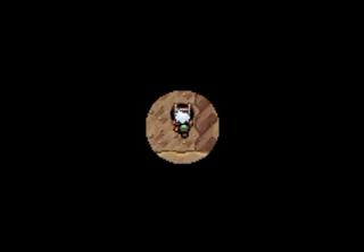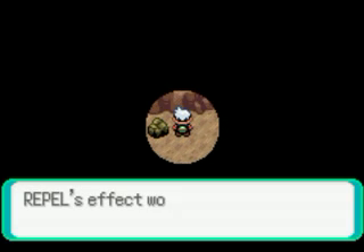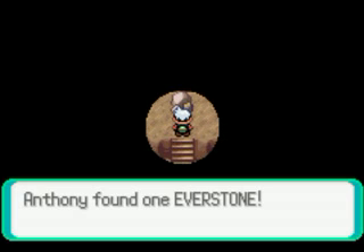Alright, I forgot — to basically use Flash you have to beat Brawly the gym leader, but since I haven't beaten him yet I'm going to have to do this blind. Anyway, just walk around — it's pretty easy to get around blind. Using my Repel, hope I don't encounter too many things up here. There's an Ever Stone.